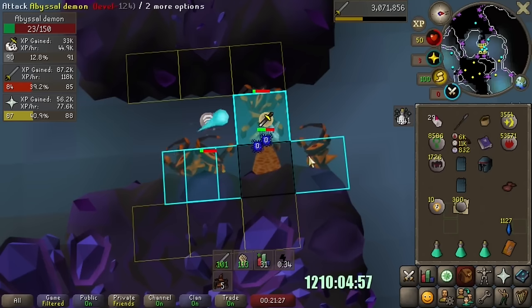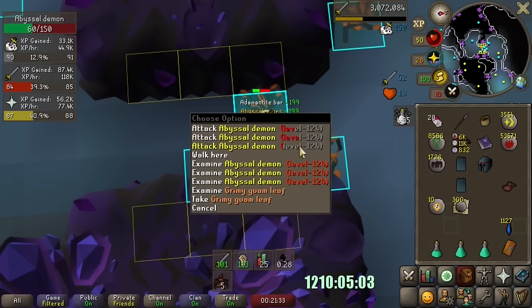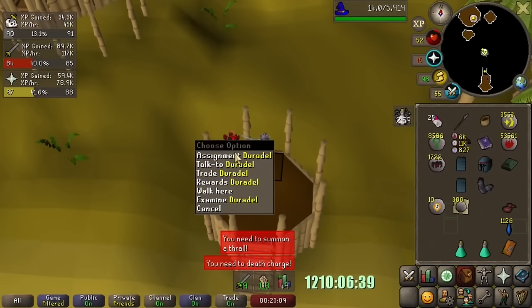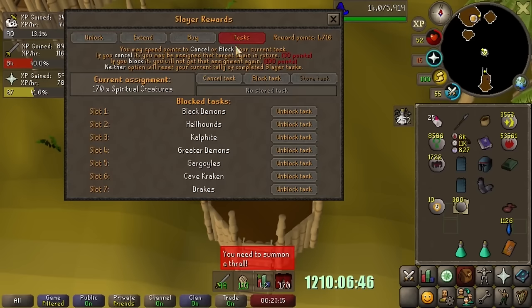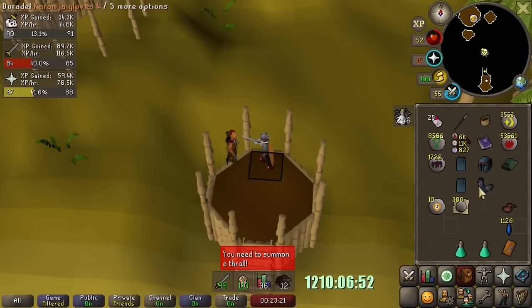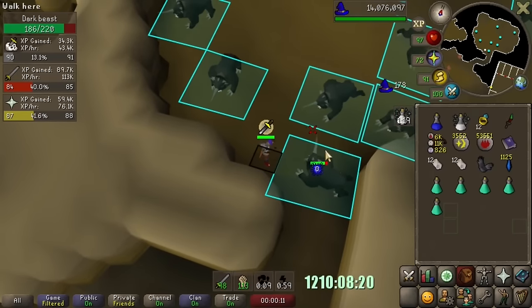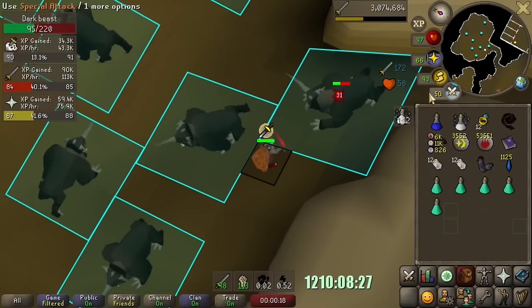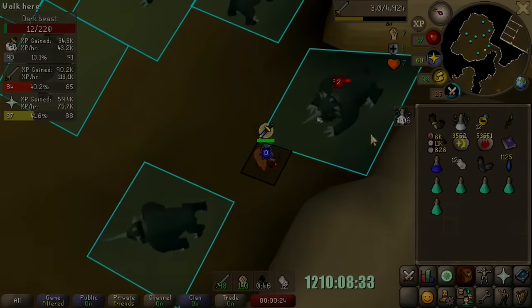What better way to return to Slayer than to remember that we got Abyssal Demons before stopping — our favorite task. It was a long time since we've gotten 90, but we are officially back on the grind. Skip. Skip. Skip. Skip. Dark Beasts — level 90 does unlock these. Dark Beasts are kind of like a black dragon task: you do them not because they're good, but because they take less than 5 minutes. Durthal will only assign 10 to 20 Dark Beasts, so naturally we will continue to do these until 99 just for the points.